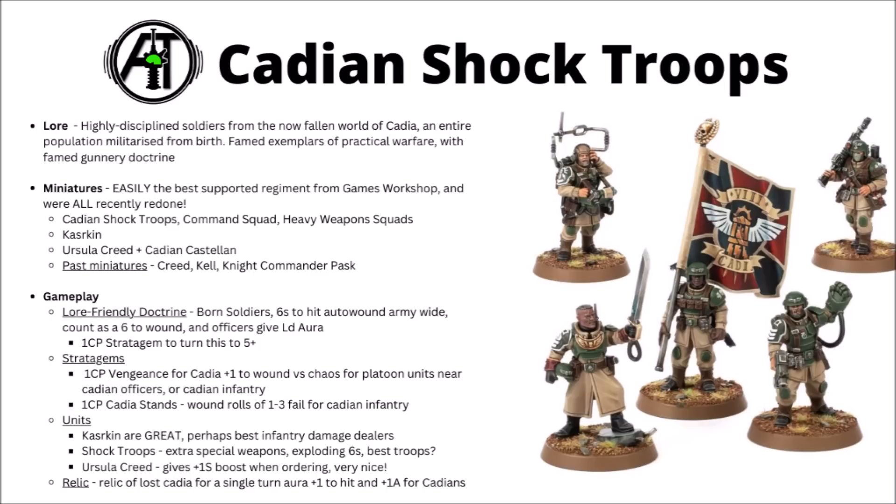In game, you can pick each of the doctrines for each regiment now. Their lore-friendly doctrine from the previous Codex was Born Soldiers — that one's now been reimagined as the same rule as Hammer of the Emperor. When shooting, sixes to hit the enemy will auto-wound them and count as a six to wound as well. It's quite a nice flat damage boost across the entire army — you're gaining around an extra 10% of firepower on most things, and against anything you're wounding on a five-plus or six, it gets far better than that. Really nice for lasguns and hotshot lasguns in particular, this one gets on well with any sort of volume fire.